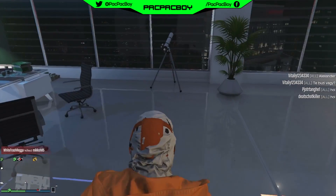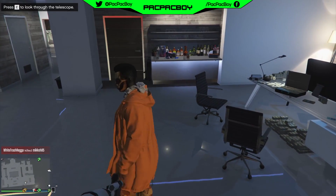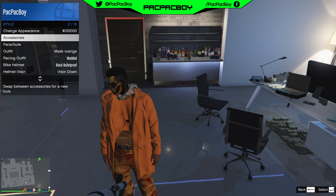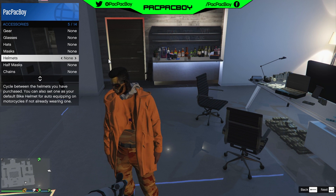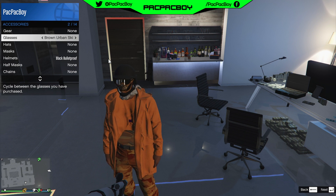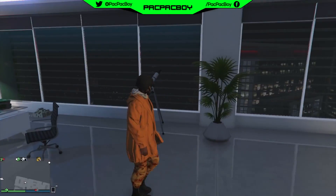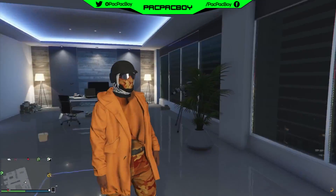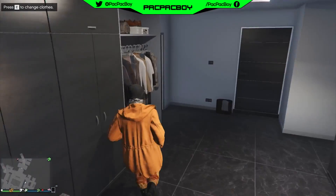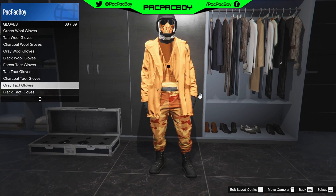Do the telescope glitch again, then go to Style, Accessories, then Helmets, and equip the black bulletproof helmet. Then go to Glasses and equip the orange urban ski. Back out. You will now have the orange mask, glasses, and black bulletproof helmet. Save the outfit, then go outside your apartment.